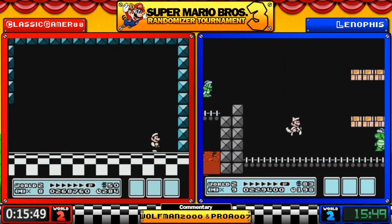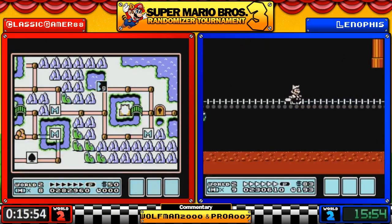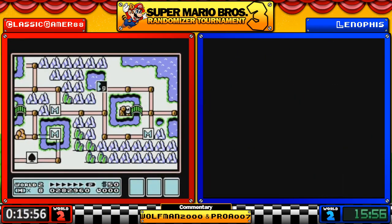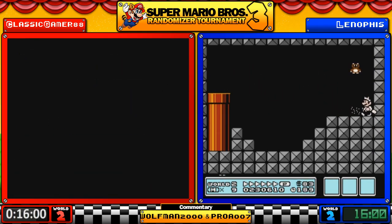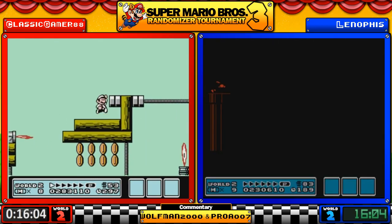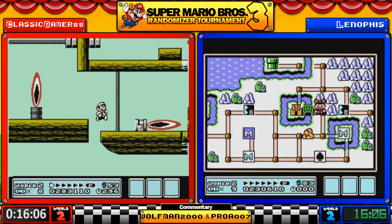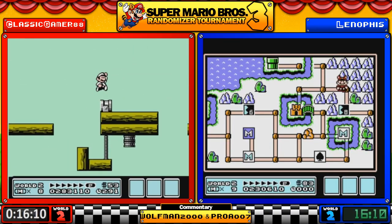Thwomp positions don't help — you have to have very precise jumps. At least Classic is done with that. Here's hoping the airship is a kind one. The World 4 airship — as I've said many times before, the reason I think they created the randomizer was just so they can make this go fast.